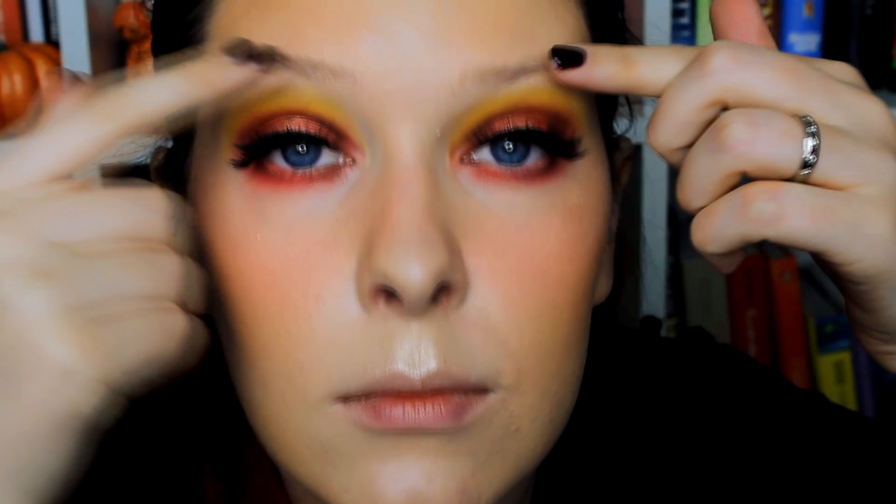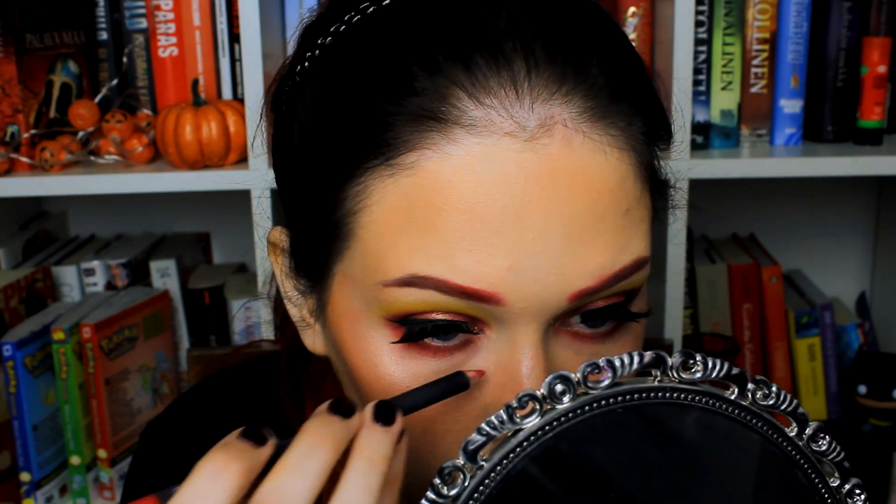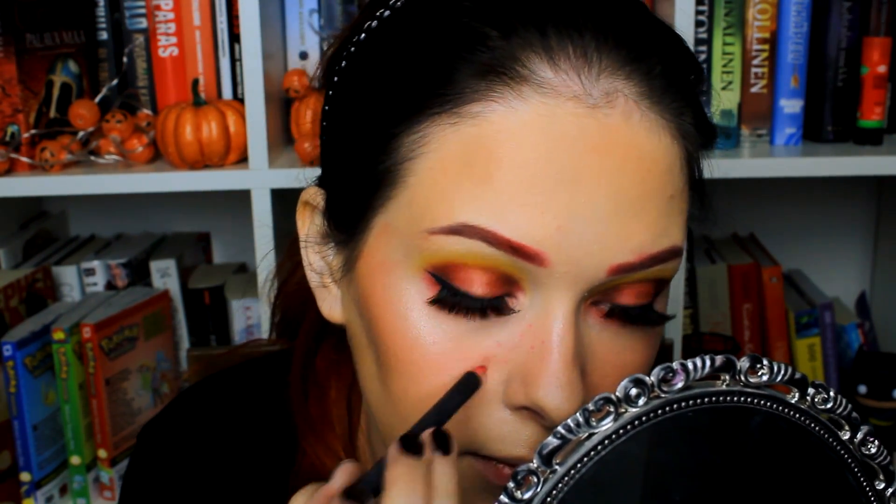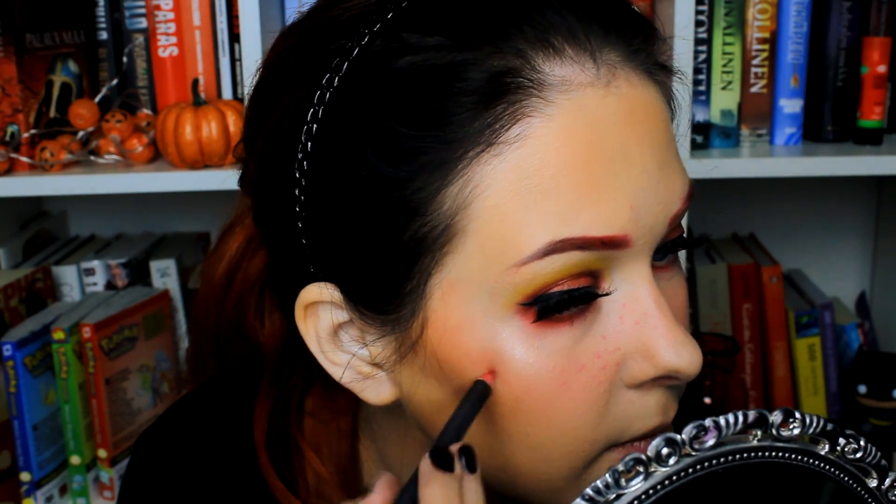I applied false lashes and mascara, then we do the brows — making them red! I have a tutorial on how to do colorful eyebrows if you want to check that out. Then I took a lip liner pencil and started dabbing red freckles — softer, more scattered versions — using the lip liner first.